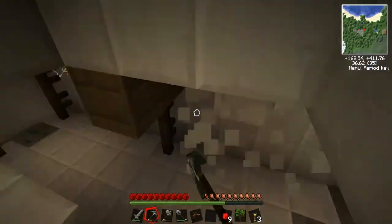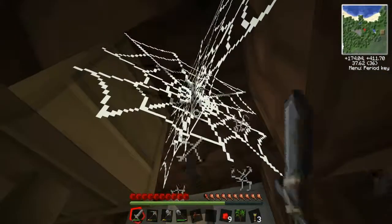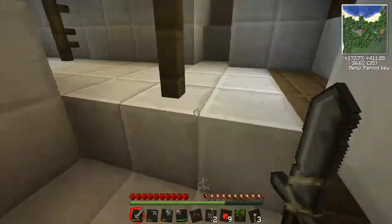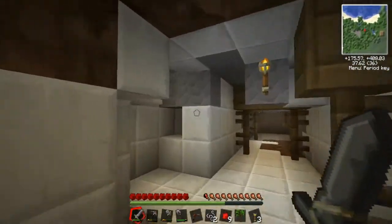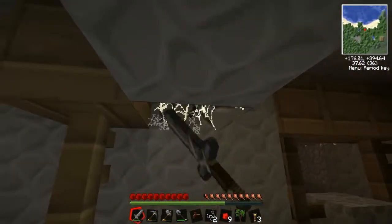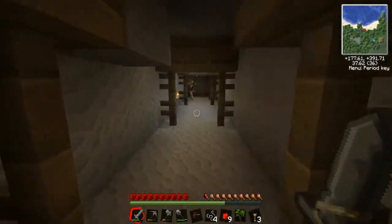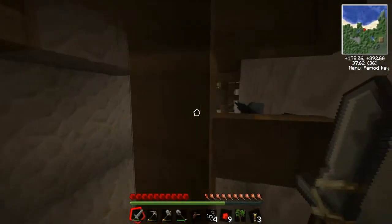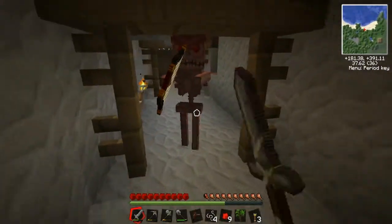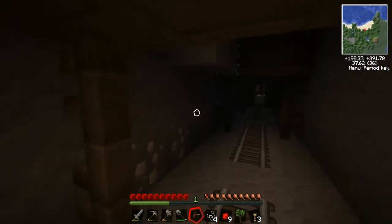Break that. Might as well just clean up the place a little bit while we're down here. There are a lot of cobwebs in these things. Let's look down here a little bit, and then we'll go up and get all of our iron tools. Wow, that was an easy kill. Clean and efficient.